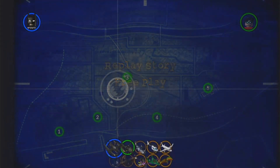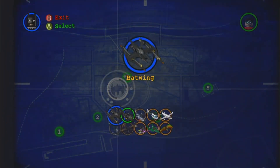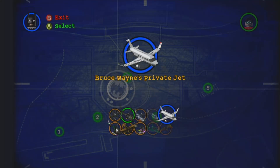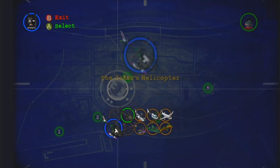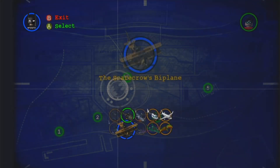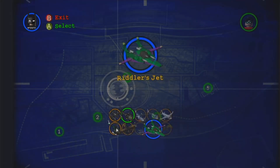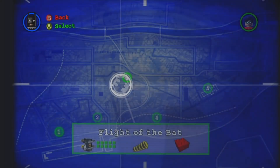Finally, for the aerial vehicles: we've got the Bat-Wing, the Bat-Copter which can't be selected, the harbor helicopter, the police helicopter, Bruce Wayne's private jet — for some reason — the Joker's helicopter, the Scarecrow's biplane, the Joker's goon helicopter, the Riddler's jet, and finally Mad Hatter's glider.